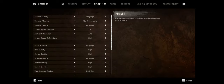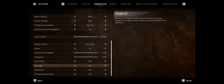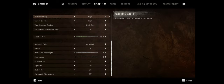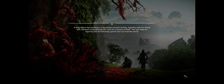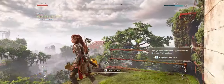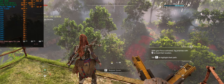For graphical settings, everything is maxed out with lens flares, vignette, radial blur, chromatic aberration, and motion blur all turned off. Let's jump into the game — it loads pretty quickly, about five to six seconds, which is pretty good. We're towards the end of the tutorial section of the game, and we'll take a look at performance metrics and core utilization.